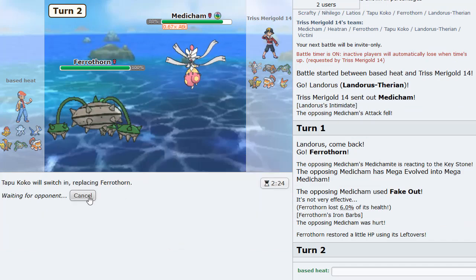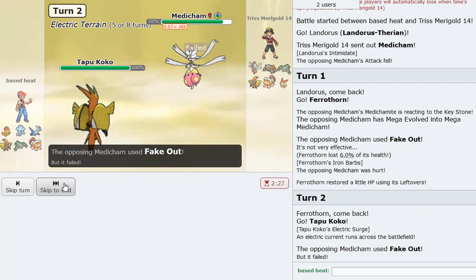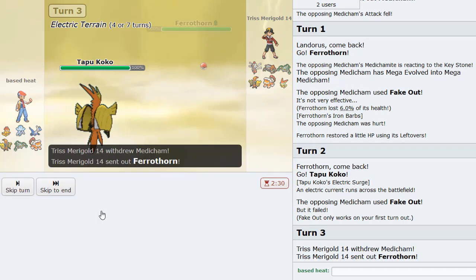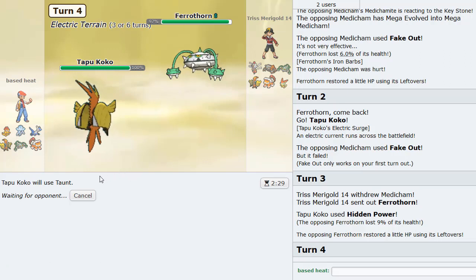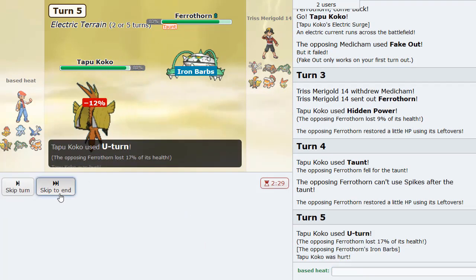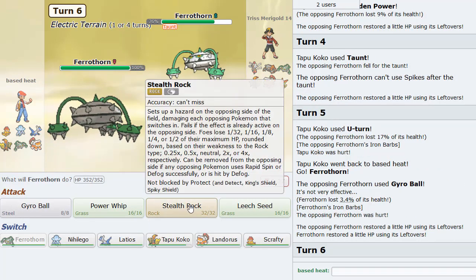Then I'm going to go Tapu Koko here. He really just tried to predict the Protect on Ferrothorn. Not bad. I'm going to Taunt this Ferrothorn here - he'll probably just try to get up Rocks. I could see Rocks here for sure, or Spikes for that matter. Let's just U-turn out here, I don't care about the chip. I'll get my own chip. I go into my own Ferrothorn on his Gyro Ball, give him more chip. And then probably get up Rocks.